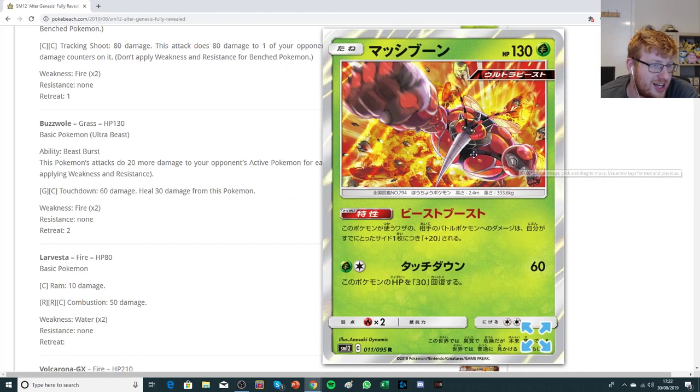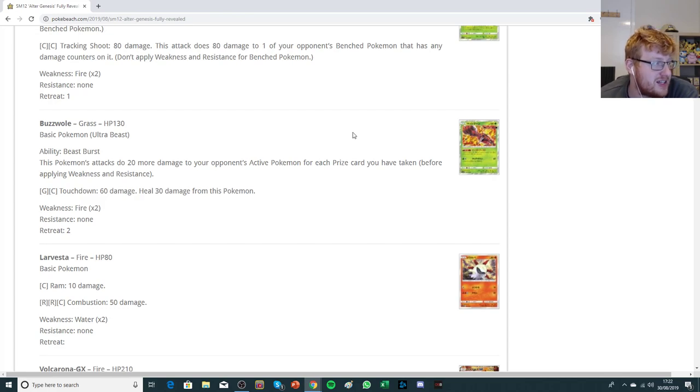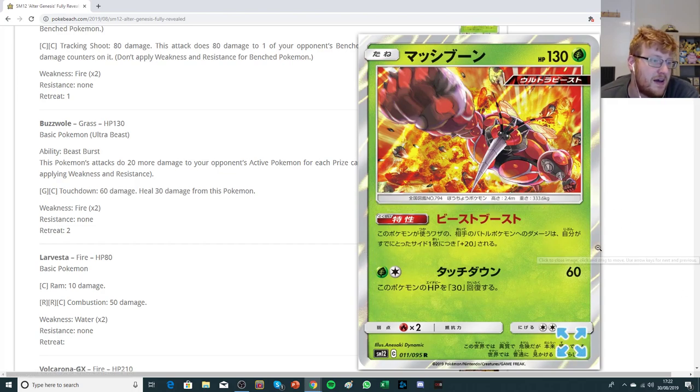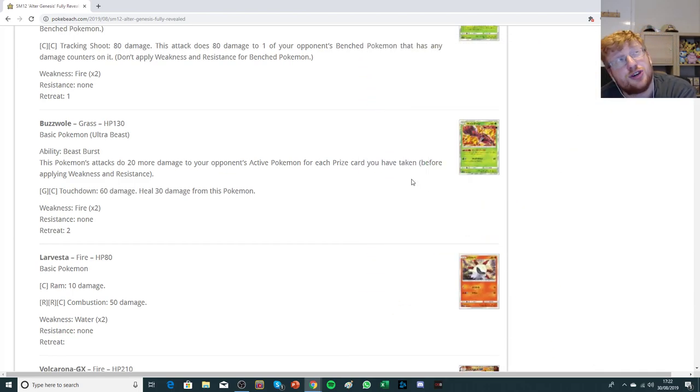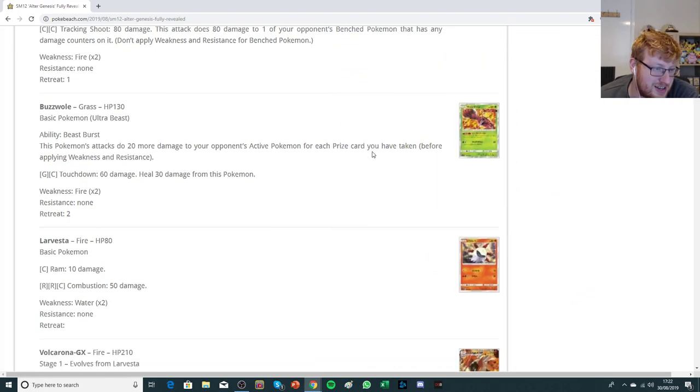We have a new Buzzwole — a 130 HP grass-type Ultra Beast with the ability Beast Burst: this Pokemon's attacks do 20 more damage for each prize card you've taken to your opponent's active, before applying Weakness and Resistance. So it's essentially the same ability as the Beastite tool card. If you have both in combination, for each prize you take this Buzzwole is doing an extra 30 damage, which is really dangerous — it can cap out at around 240 if you have Beast Energy attached and one prize remaining. The downside is Touchdown is a pretty trash attack: for Psychic Colorless you do 60 and heal 30 from yourself. I think it had to be one energy to be useful, so it's actually pretty poor.